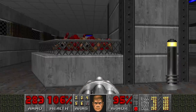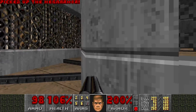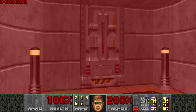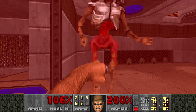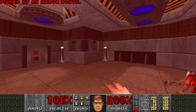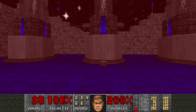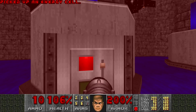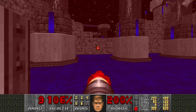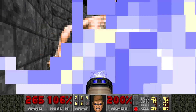Oh, two of them. We got a mega armor here, and we can also get a berserk. Let's use that to punch out these revenants. Good thing we have the plasma because this fight is actually kind of difficult — we have two arch-viles on both sides, but with the plasma you can quickly kill them.